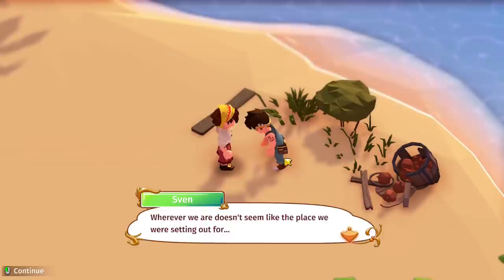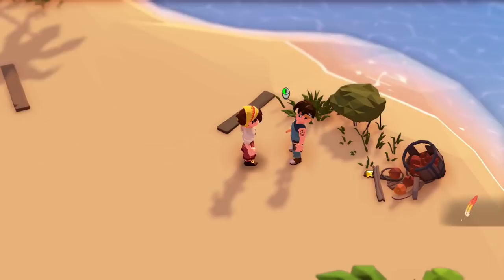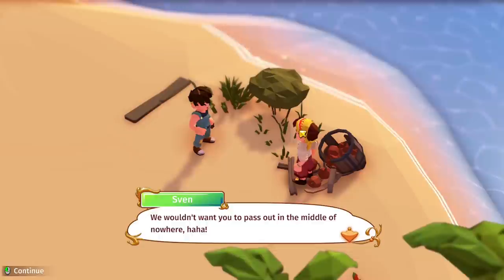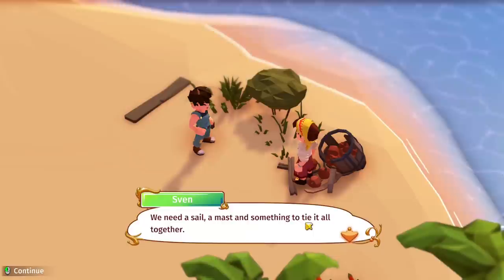'My head feels like a cracked walnut. You should eat an apple from this barrel over there.' Yes, we got our apples! 'You landlubber, you look a lot better now. Always be aware of your energy — we wouldn't want you to pass out. A big part of our ship is stranded on the island next to us. We should try building a raft. I'll gather some shredded planks while you look for a sail, a mast, and something to tie it all together.'